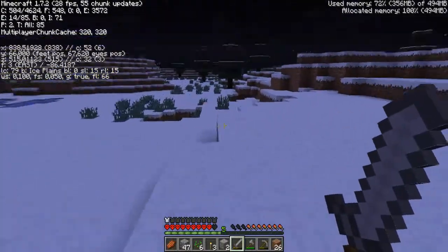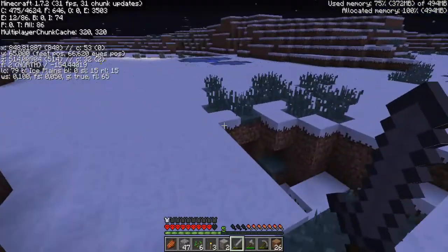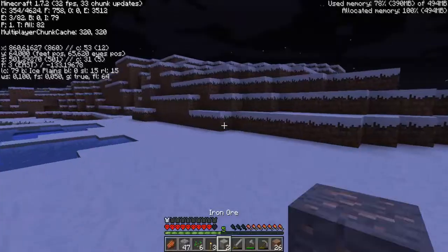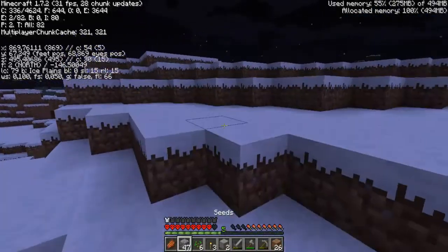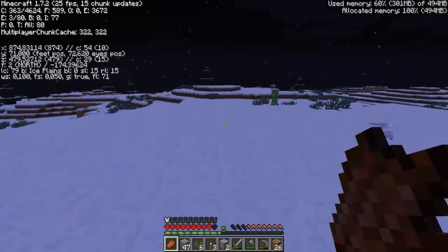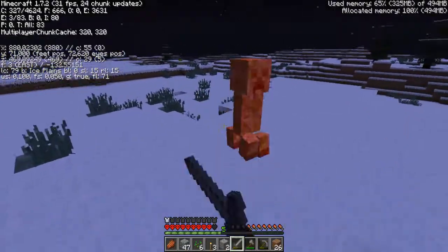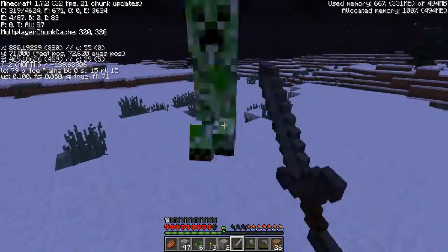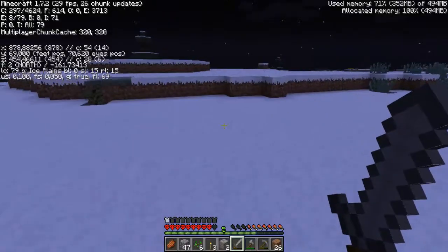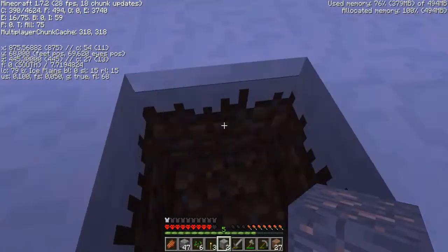I feel like we should head into the stronghold already. There are caves over here but I don't feel like going to them. I'm going into the stronghold — nobody can stop me, except if something kills me, which I don't hope. Creepers are dangerous things.